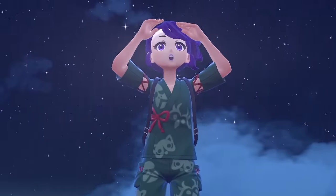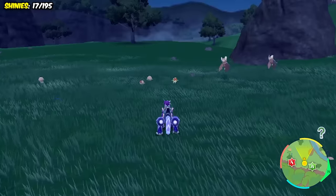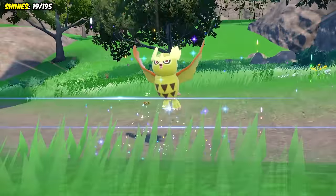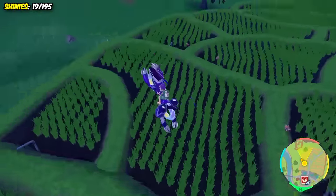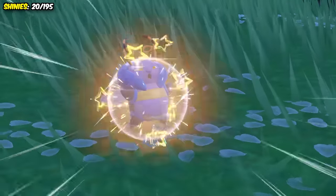Our next three hunts would all be night time themed, starting with Hoothoot. I again found a great spot to isolate the spawns, and this yellow owl shiny actually looks so good. Unfortunately, being knocked out makes it a lot less vibrant and more of a gross yellow colour. Then came Volbeat, who would spawn all around these rice fields, and damn — this is actually a really cool looking shiny.